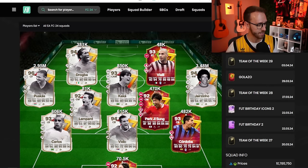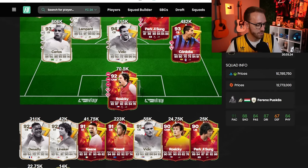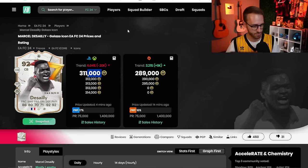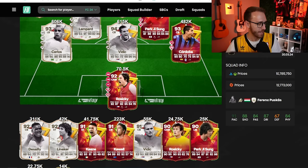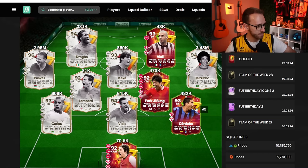We talked about the market crashing in yesterday's video as well. It's down even more. I still cannot believe that this card is 300,000 coins — it amazes me. He's just supplied so much on the market. Park Ji-Sung, 400. I just bought him for 450K. This Jorginho card is 3.5 mil. Carlos, 606K.